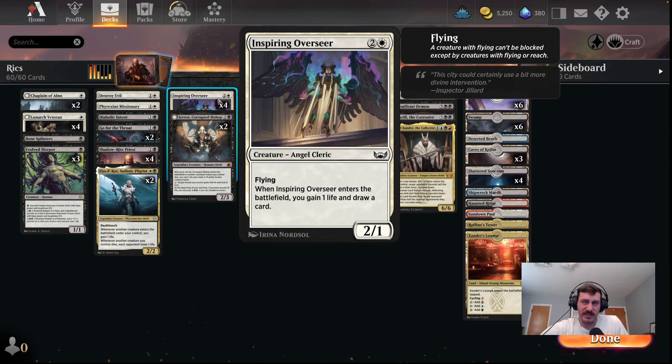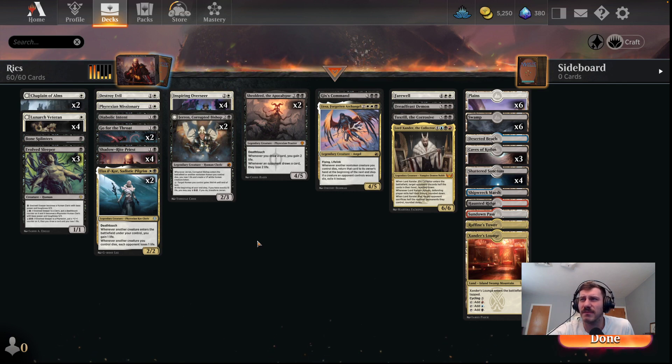The Overseer — I've always liked this card. It's really simple: it's a 2/1 flyer; when it enters, you gain a life and draw a card. That's kind of the bulk of our card draw, I think. And it's a cleric itself. So as we get lower into the curve, we're going to see all of our cleric stuff.